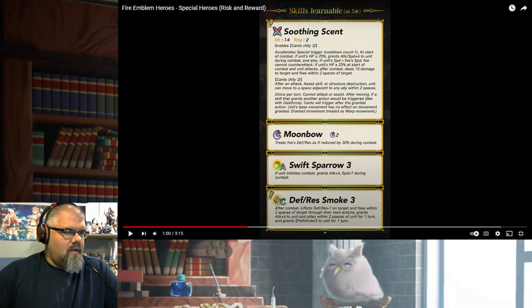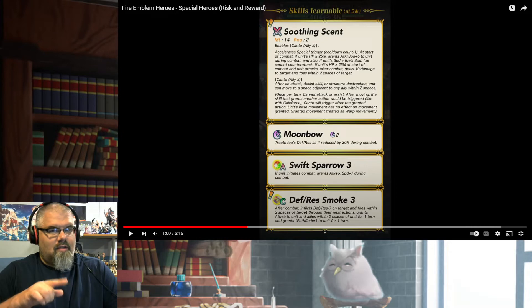Canto Ally 2 — after an attack, assist skill, or structure destruction, unit can move to a space adjacent to any ally within two spaces. It's Ninja Lyn's weapon. Defense/Res Smoke 3 — after combat, inflicts Defense/Res minus 7 on target and foes within two spaces of target through their next actions, grants plus 6 to unit and allies within two spaces of unit for one turn, and grants Pathfinder to unit for one turn. At least it isn't giving it to the whole team, but that's still very, very good. With Soothing Scent being able to have her move all around the board, this is almost as bad as Foul Play.